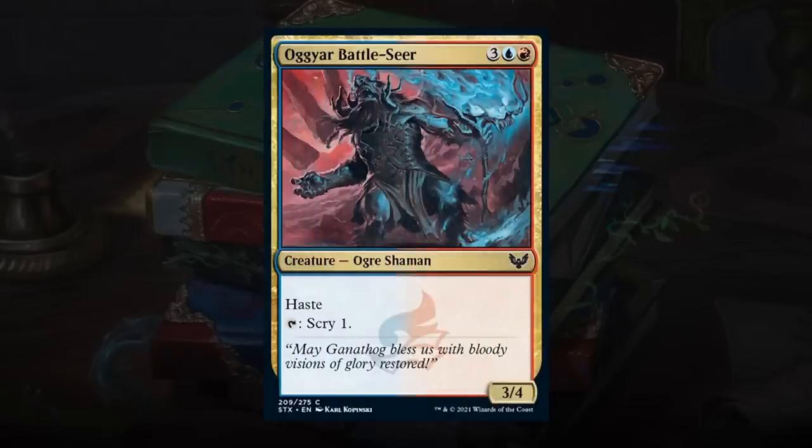Oggyar Battleseer is a 5-mana 3/4 Ogre Shaman with haste that can tap to scry 1. Haste creatures usually want to attack, but as a 3/4 it's not always large enough to attack right away. Haste means it can tap and scry 1 immediately — if it can't attack, it can play defense and help set up expensive instants and sorceries. In a deck with such a wide range of mana costs that needs to hit land drops to reach 7-8 mana, scry 1 is especially valuable. Like the Battleseer quite a bit for Prismari — overall a C+.